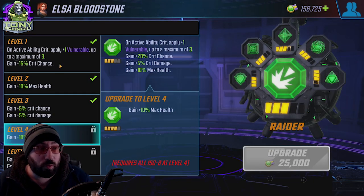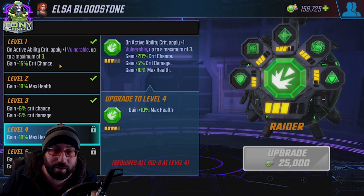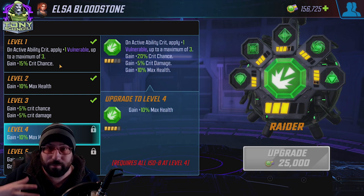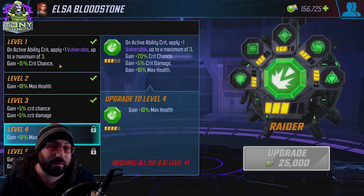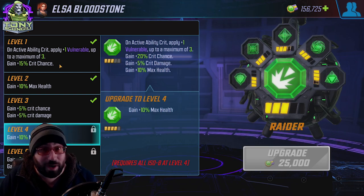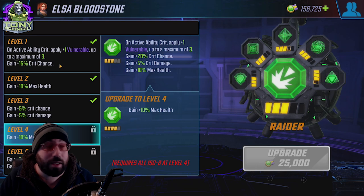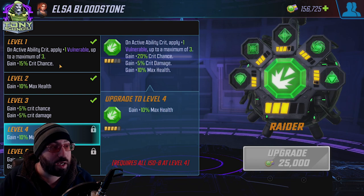Starting off at its first tier, level one: on active ability crit. Active ability just means if you push a button — no passive, no trigger — it has to be an active ability, something you did that occurred. It goes out of its way to clarify: not on counter attack, not on an assist. So when you think of passives that counter attack, this is not going to apply on that. On active ability crit, apply plus one Vulnerable, which can stack up to a maximum of three.